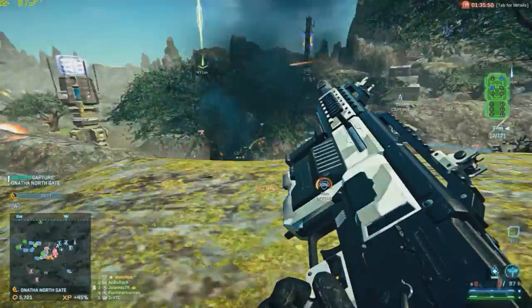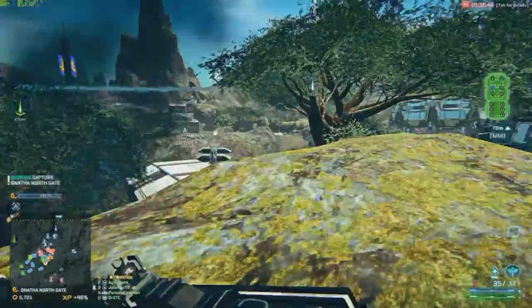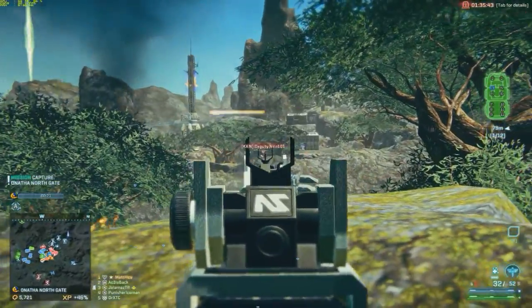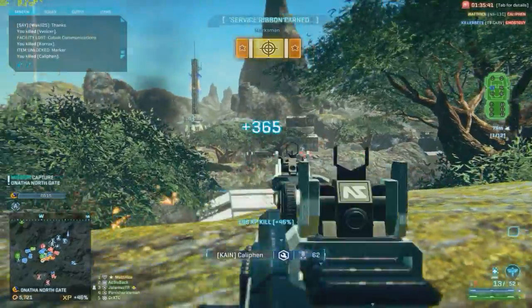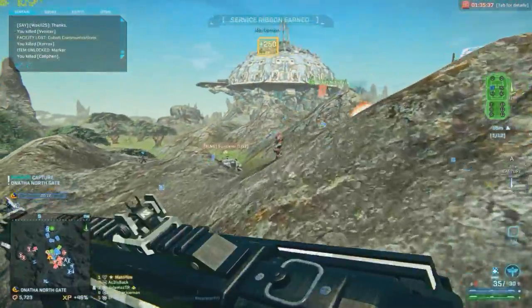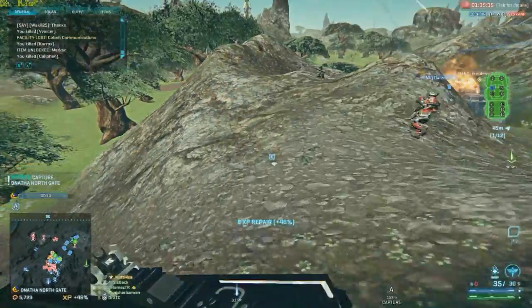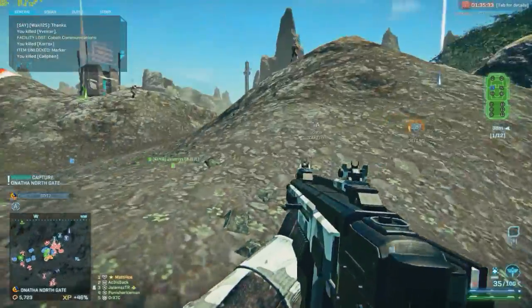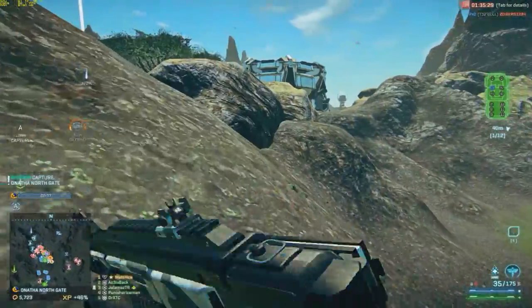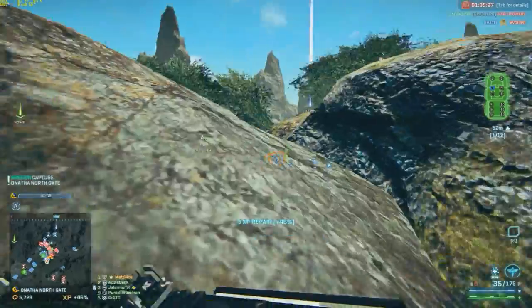The next thing I want to bring up is the ammunition type. Aside from the default ammo, you can choose high-velocity ammo and soft-point ammo — so altogether there are three different types. Switching from the default to either of the other two, you might not feel all that much of a difference, but once you start switching between soft-point and high-velocity ammo, you're going to notice a massive difference — or at least I do.